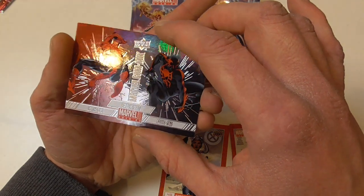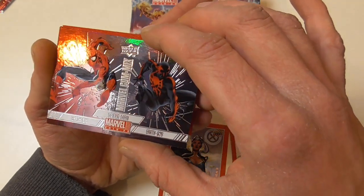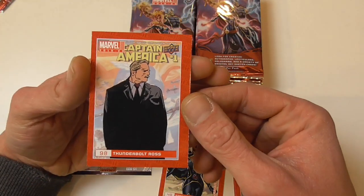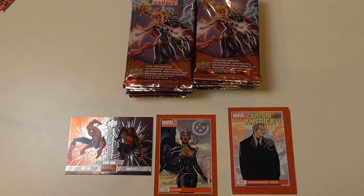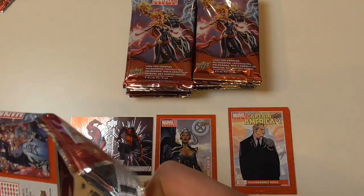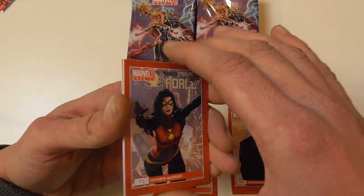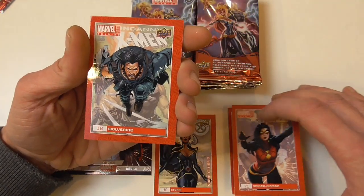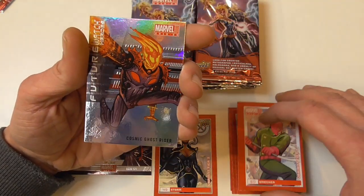The only thing variant about these cards is the background, which is a little bit stupid in my opinion. And here we have a very nice chase card — Marvel Comics Spider-Man Earth 616 and Earth 928, which is obviously Spider-Man 2099. Here we have a base of Thunderbolt Ross. There are five cards per pack — I think 16 or maybe 20 packs in the box; I'll put that in the description.